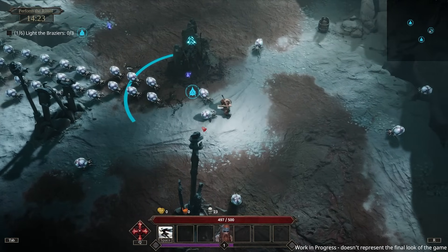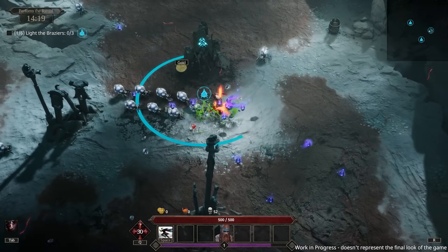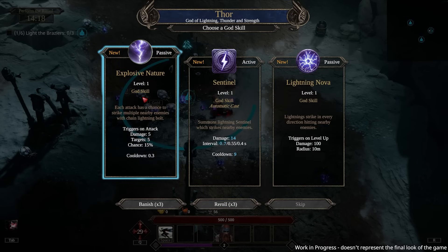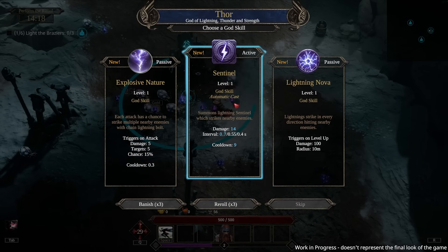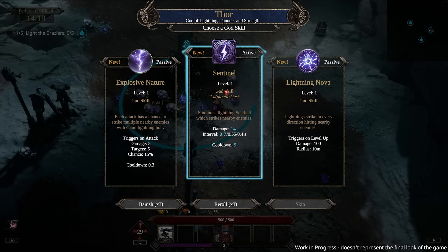I think I have to hold down attack — actually I do. There's a little bit of lag. Oh, are we doing the Hades thing here? Thor god skill: automatic cast summons a lightning sentinel which strikes nearby enemies. Lightning Nova — so an auto cast. I want to try the automatic cast thing.